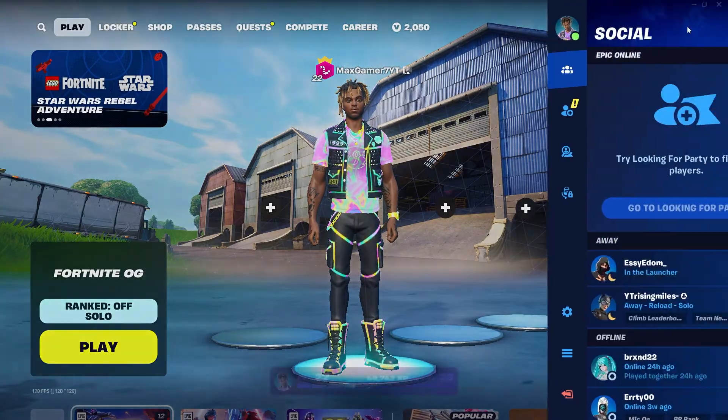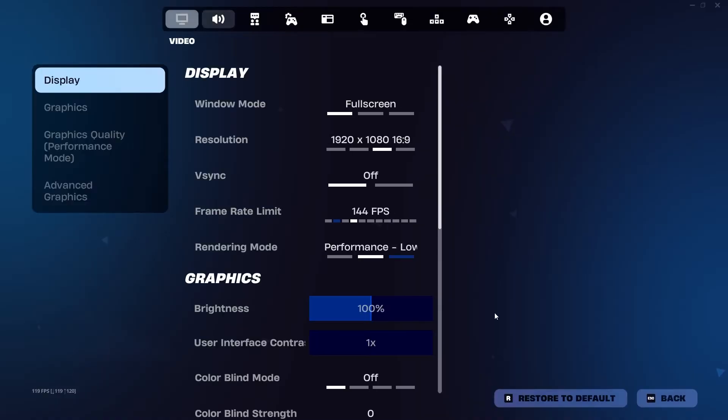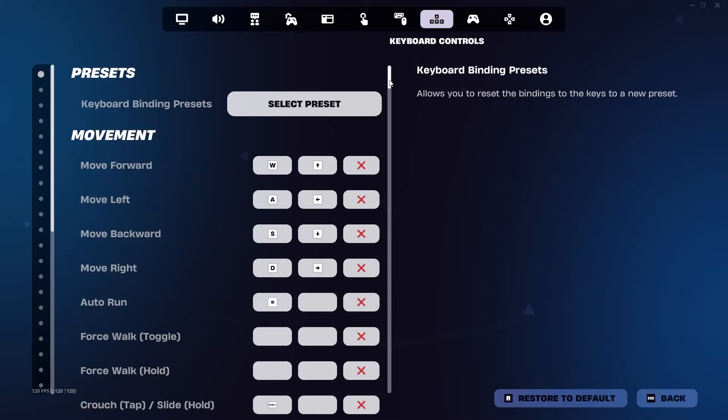What you want to do is go into the top right hand corner, click the gear, go into this tab right here. Once you've made it to this tab, just scroll down.